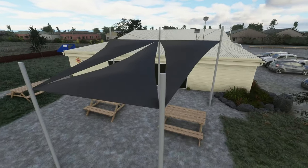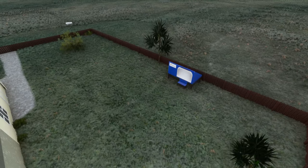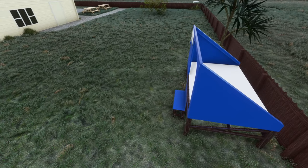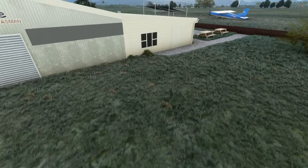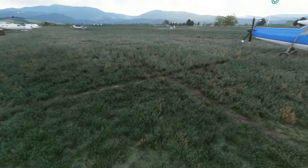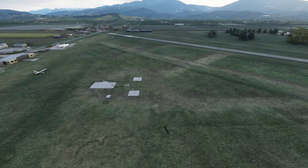Nice little picnic tables dotted around to bring a bit of environmental feel. We've got a sky diving practice facility right here - you put your head out, kiss your ass goodbye and jump out of the plane. We've got one of the skydiving planes right there - a good way to get up a lot of hours as a commercial pilot early in your career. There we go - NZMK Motueka, freeware, in conjunction with the Nelson payware add-on.